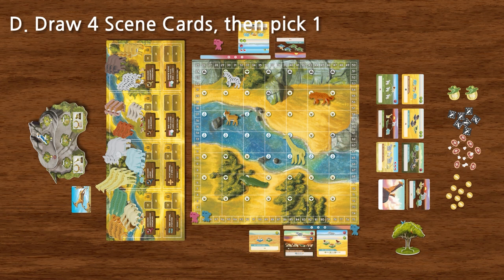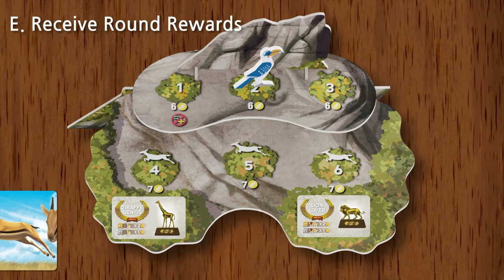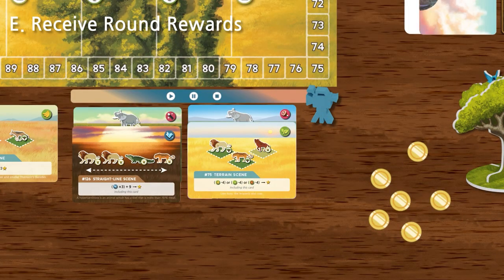Once we're done choosing our new scene card, on to Step E: receiving your round rewards. The number of coins each player receives is set. From rounds one to three, each player receives six coins during round prep, and from rounds four to six, each player receives seven.